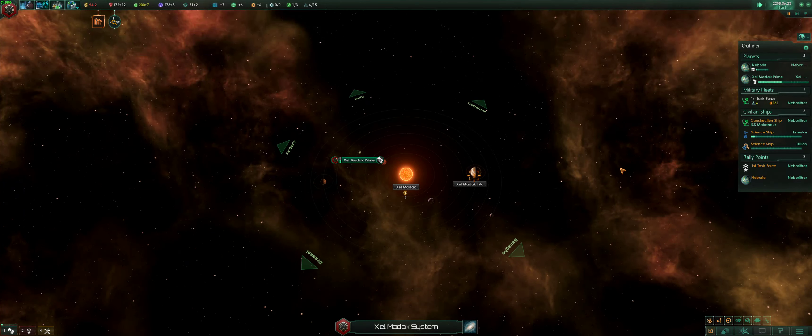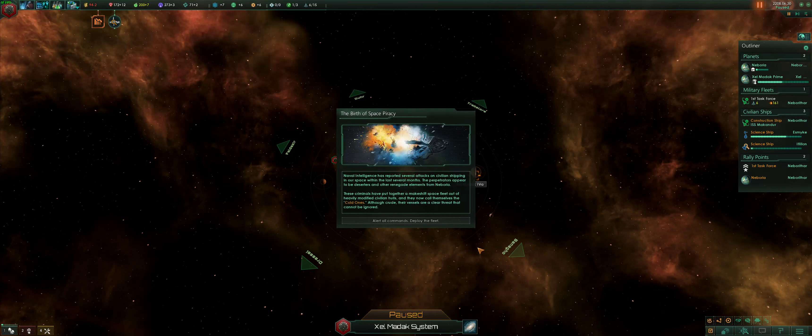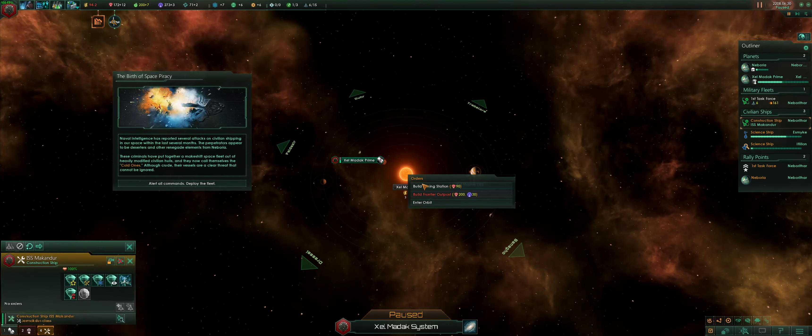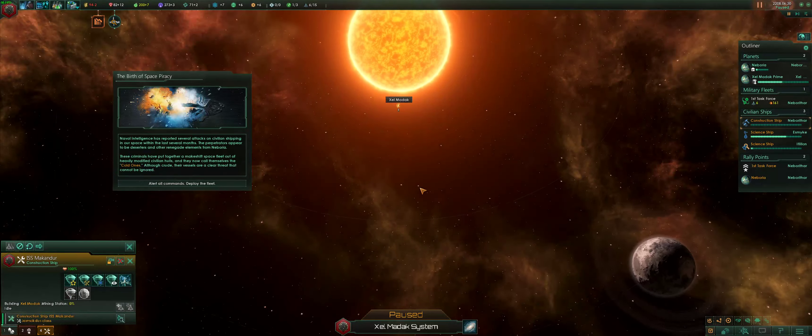Alright, so that's now my borders. I need level five scientists for that thing. I'll go over the mining station, because it's three energy that I can really use.